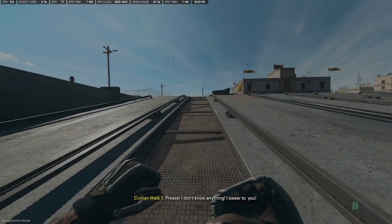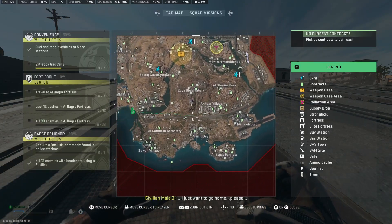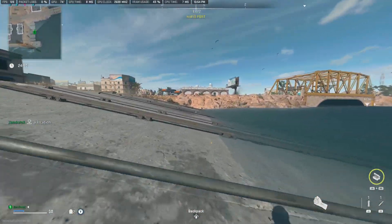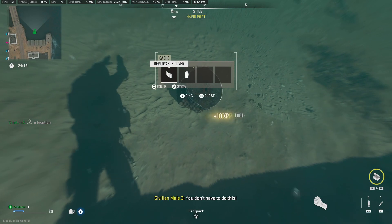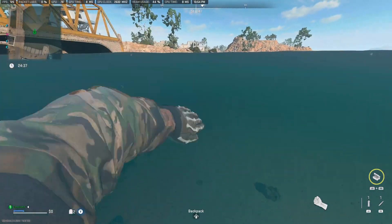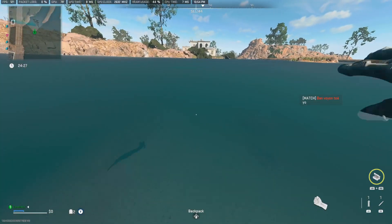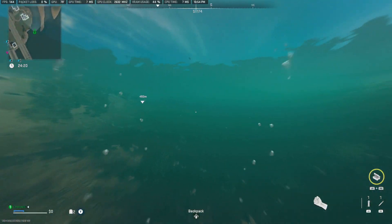Once we load in, take a look at the map as soon as you see that timer. Find a place that you want to go. Where I'm at, a good place close by is this building here, so I'm going to start making my way there. There's also a cache on the way — these caches usually have some decent stuff in them. We're going to work our way towards that mark because I know it's a good spot.